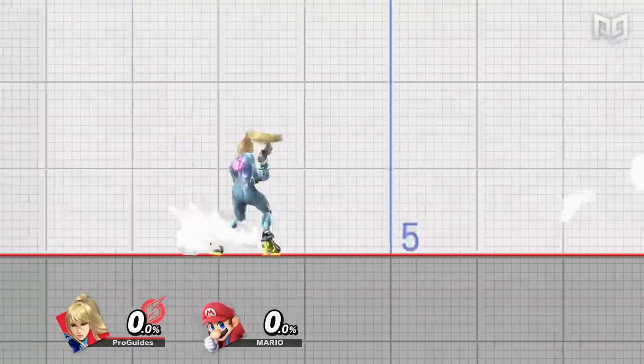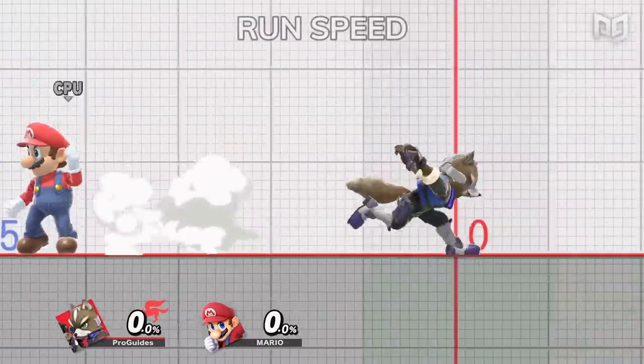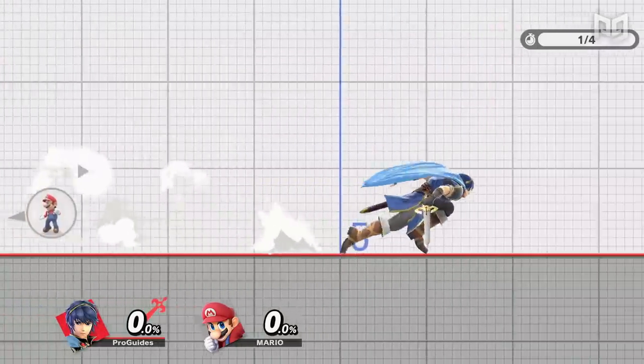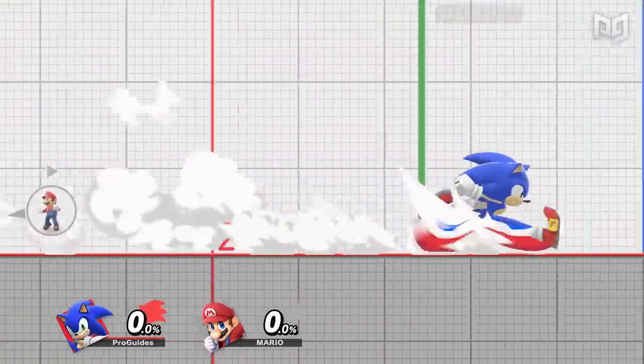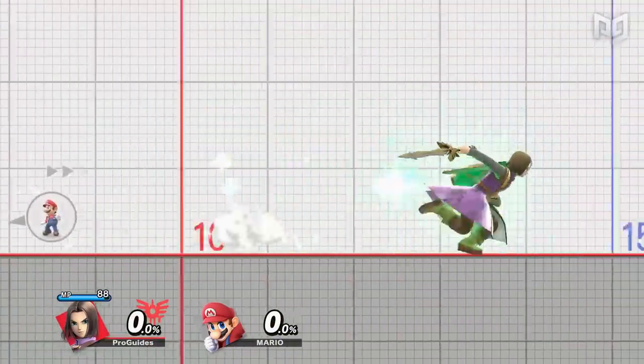For example, Wolf's initial dash is significantly faster than his run speed. Zero Suit Samus has the fastest initial dash, closely followed by Little Mac and Sonic. Run speed is pretty self-explanatory — once you complete the initial dash, you enter your full run and your character's run speed determines how quickly you move.